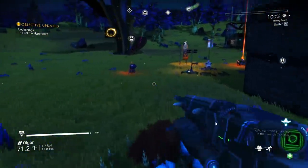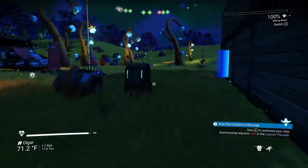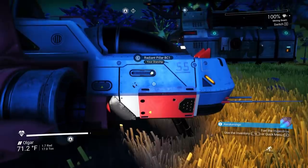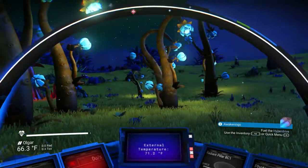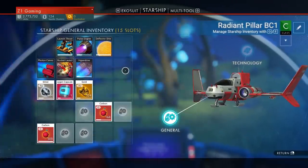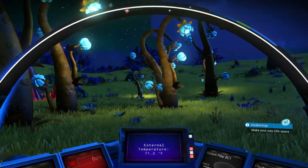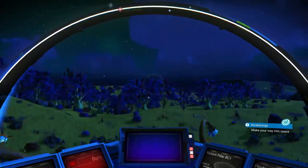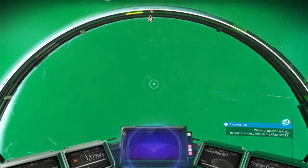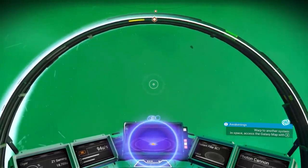Fuel the hyperdrive — absolutely! I really need to finish putting a roof on this base, but we'll get to that eventually. Fueling the hyperdrive — warp cell, we did it! Make your way into space. Taking off — I do have launch fuel. Going into space. Warp to another system — accessing the galaxy map with X.